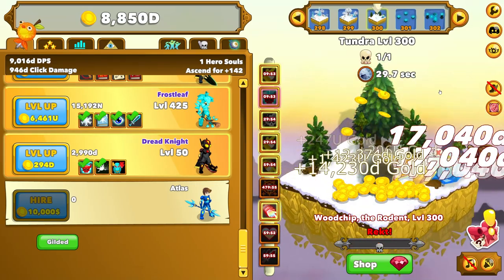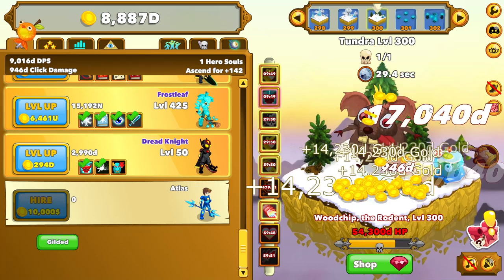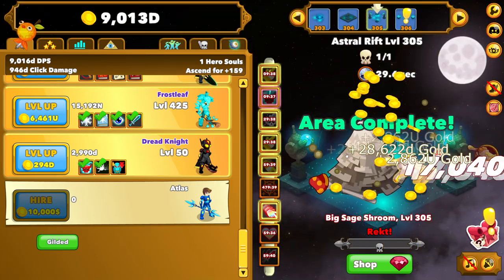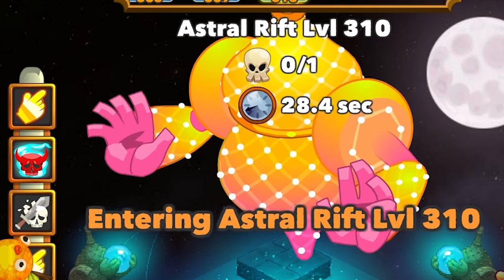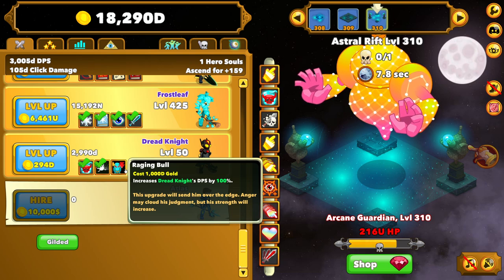Here's the level 300 boss button — there he goes, there he goes again, and he's dead again. And he's dead again. And again. And again. My auto-clicker's not even on. While we're at it, we can kill the level 305 boss in the same flurry. I don't know what he is, but we're killing him quite quickly. So the level 310 boss — I don't know, just look at it. It's whatever that thing is. It looks like a dish towel. It doesn't seem to want to die, so let's get the Dreadknight an extra 100% DPS.